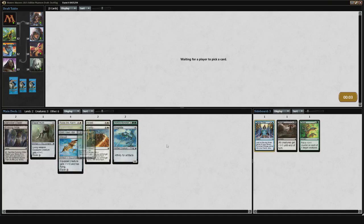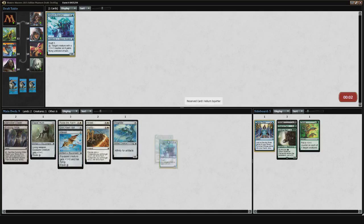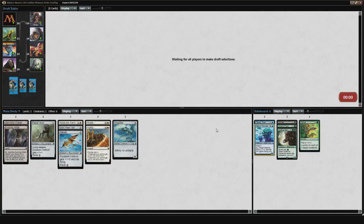If we're moving in on Affinity, then the Gnarled Mass leaves, and Wolfbriar Elemental leaves. Green really didn't seem open — I saw a 7th pick Gnarled Mass, which is not really a sign of anything. With this kind of start I'm not happy, but I'm not completely bummed either if this was my first pack knowing I was going to be in Affinity.